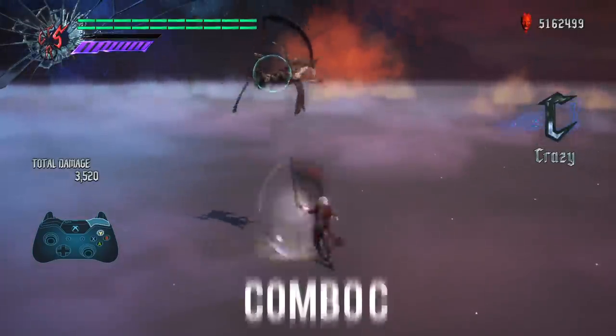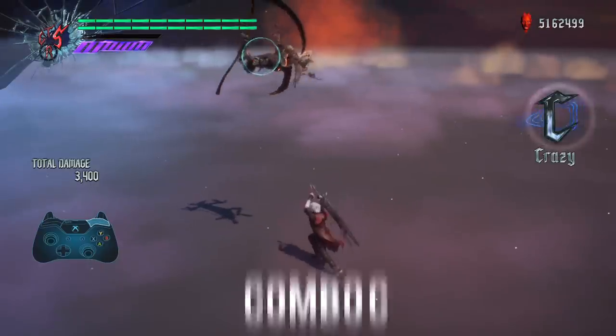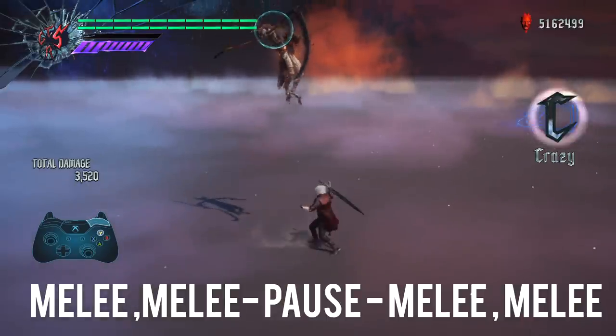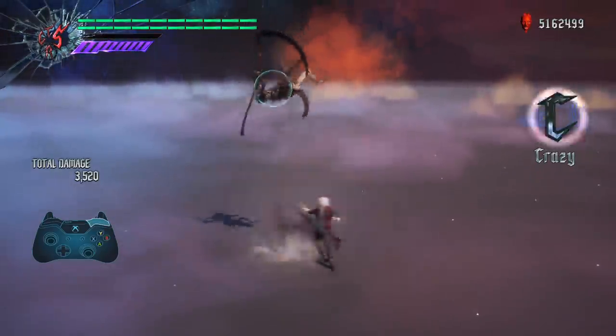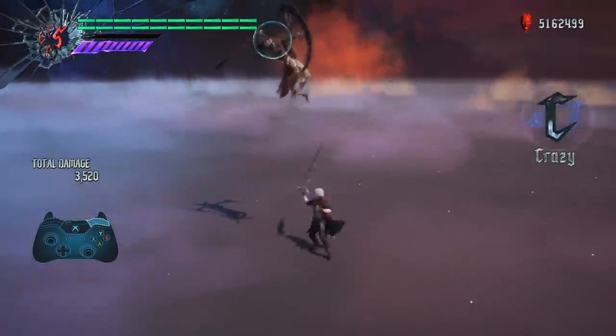Then we move on to Devil Sword Dante Combo C, which is a wild departure from what we expect. After the pause in Combo C, Dante throws out a Prop Shredder — a move that used to only be exclusive to the Sword Master style but has now been ingrained into the standard moveset of the Devil Sword Dante.